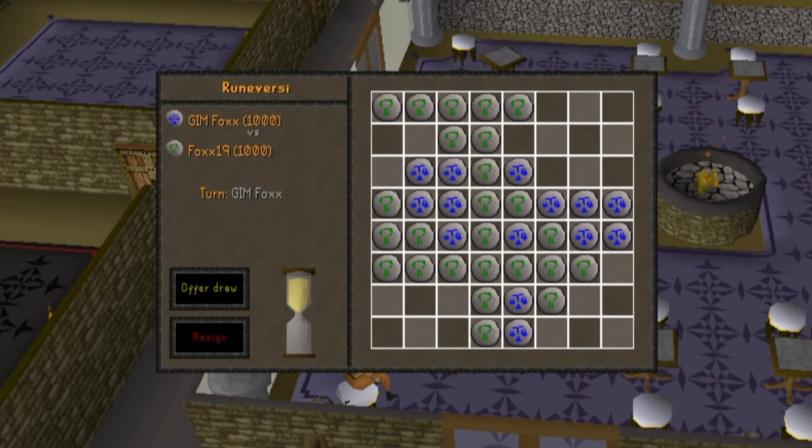Rune Aversi is RuneScape's version of Othello. I played this a lot as a kid with my sister. The goal here is to have more of your runes on the board than your opponent, and you do this by capturing their pieces by placing your pieces on either side of theirs.